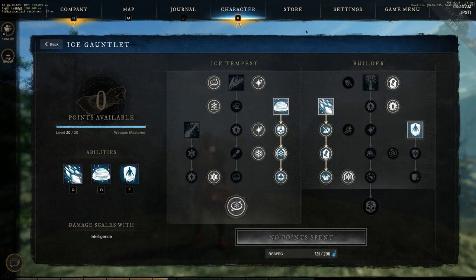All these abilities allow you to deal damage while still being able to survive and crowd control your opponent. Now let's move on to the rapier tree.